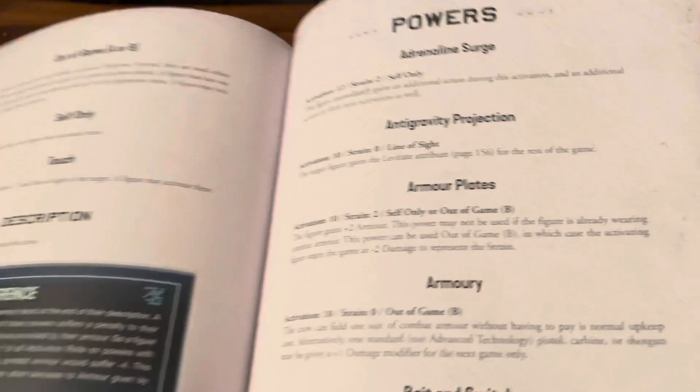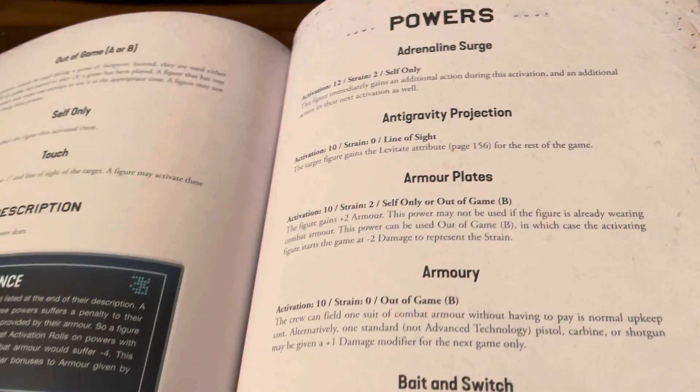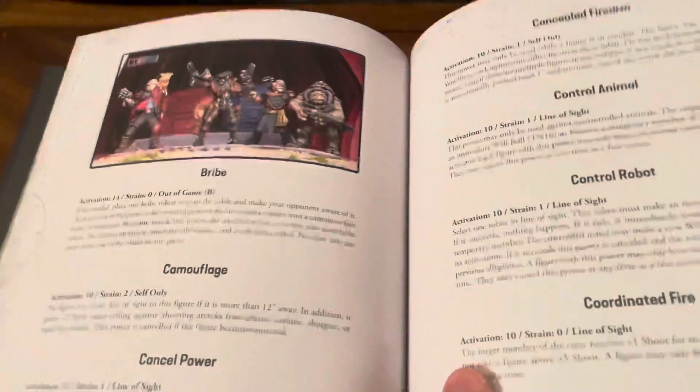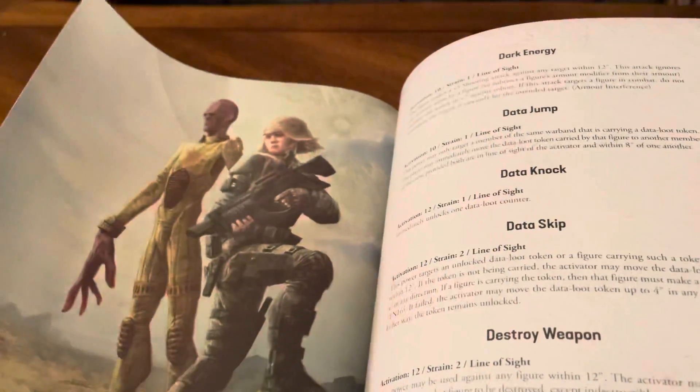The powers you can have — let's see: adrenaline surge, anti-gravity projection, armor plates, armory, bait and switch, bribe, camouflage, cancel power, and all kinds of stuff.